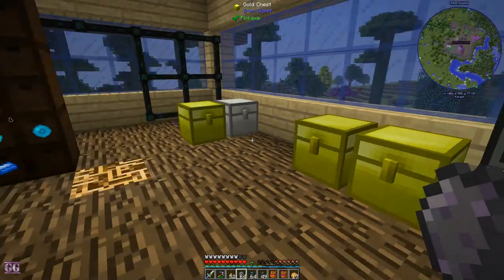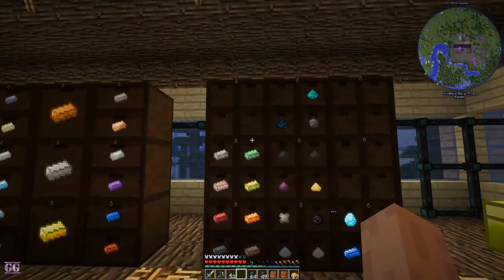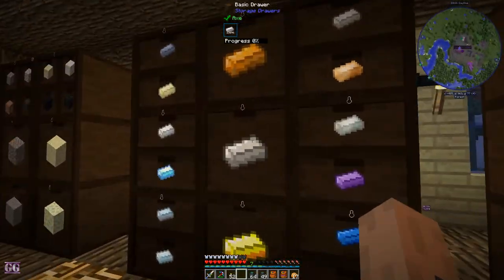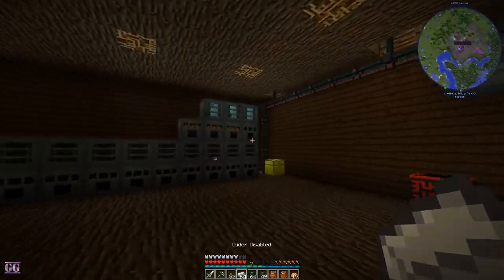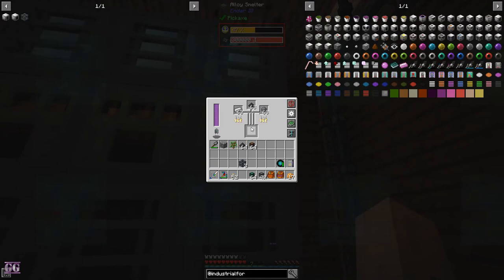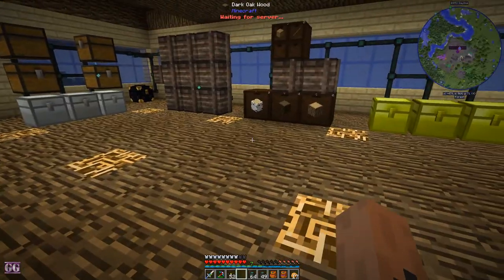We need a stack of coal for this one and a stack of iron, so let's go down and manually start this up. That is electrical steel if I'm not mistaken, so this will get a stack more of that. Okay, that's how you make electrical steel.